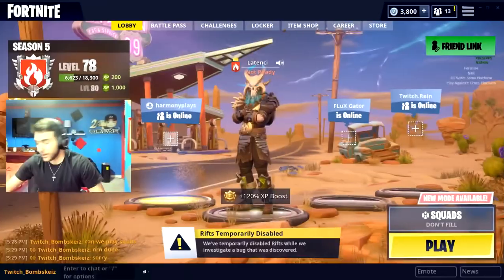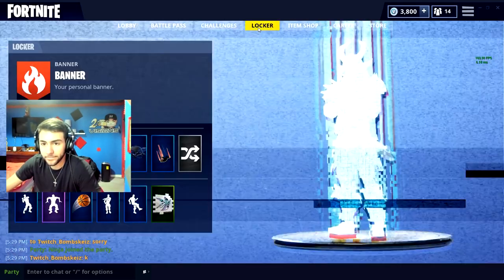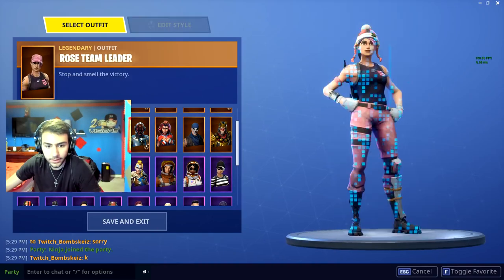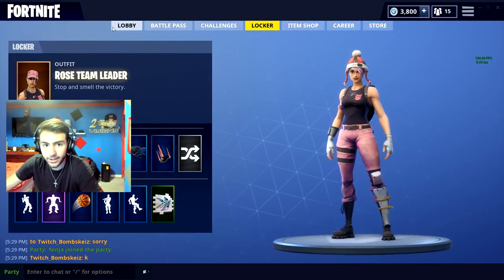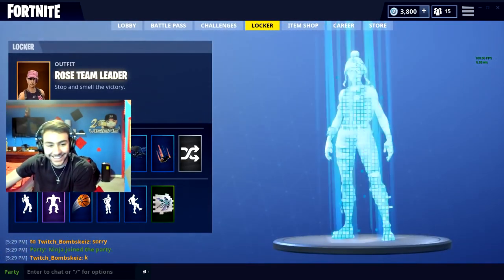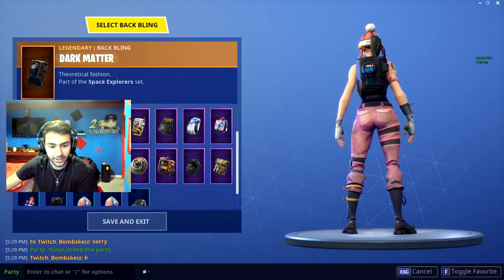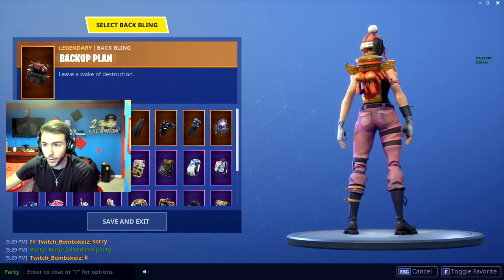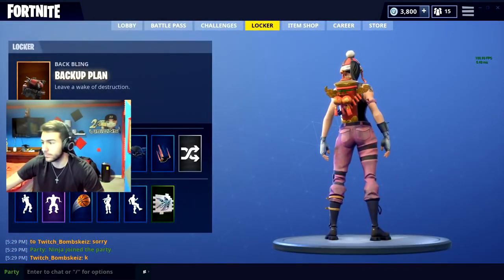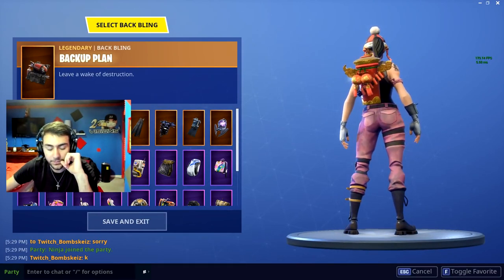Alright boys, he just invited me. His name is Ninja. Yo, check your locker! I believe it was the Founders girl — Rose Team Leader — and it's got a Christmas hat? What the heck, dude, that is insane! And the back bling — the Twitch Prime one, like the rocket one. What the hell, bro? What is going on right now? That is so sick, I've never seen that. Check the Skirmish back bling as well. I'm kind of scared.